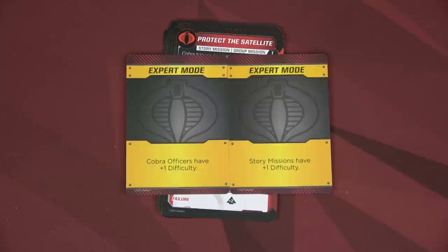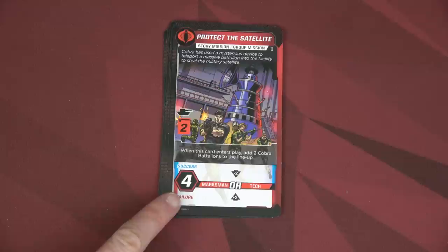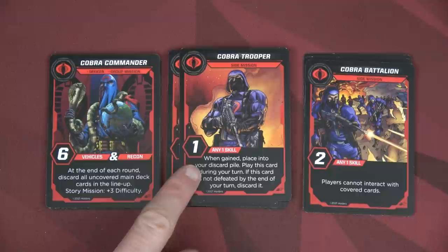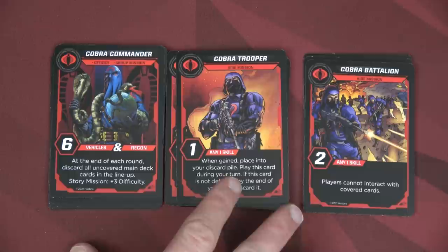Because I'm only doing a six-mission set instead of nine, I'm going to play with a couple of expert cards to make it more challenging: all Cobra officers have plus one difficulty and all story missions have plus one difficulty. There are three types of Cobra cards: Cobra battalion cards — exactly five of those — Cobra troopers, which can actually go into your deck and are basically dead cards until you complete a mission to remove them, and commanders, which are all different. These can come into play because of complications or specific missions.